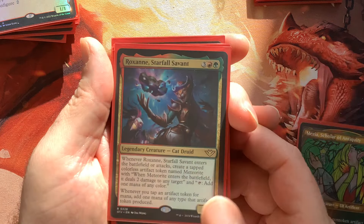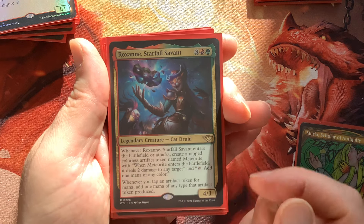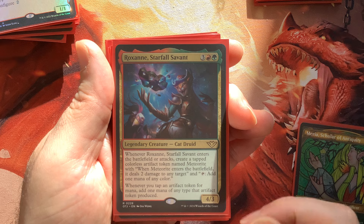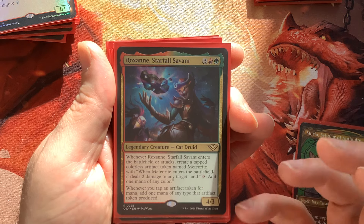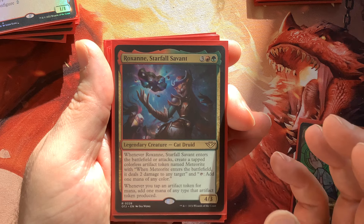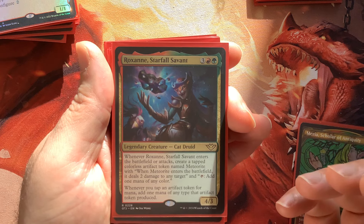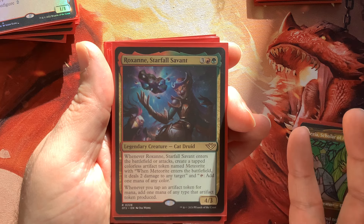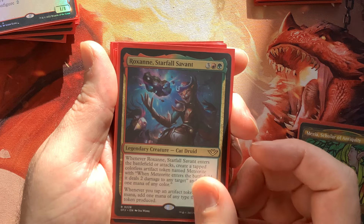Roxanne is another fun Panharmonicon effect — we're doubling those meteorites, ramping with Roxanne. I really enjoy the effect she already has, and doubling those with Panharmonicon sounds really good. And then when she attacks, she starts creating more meteorites — more removal and more ramp.